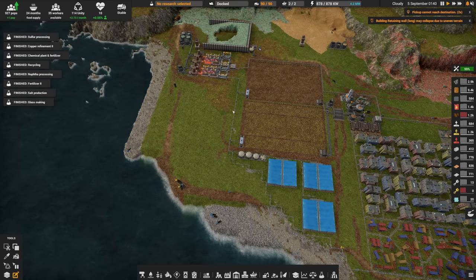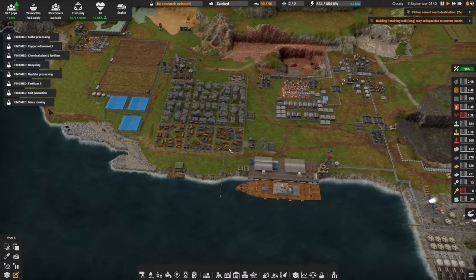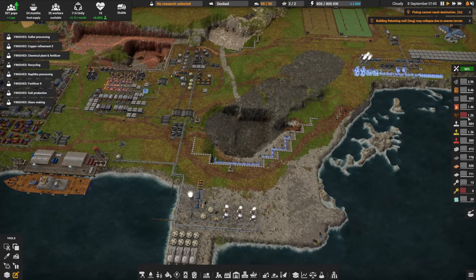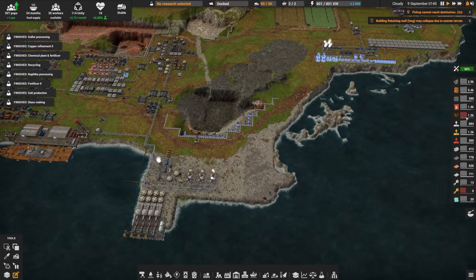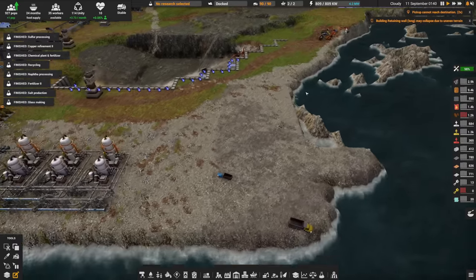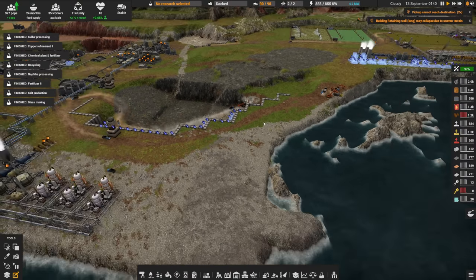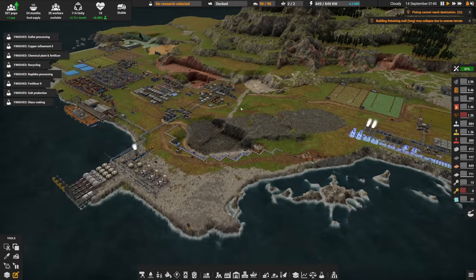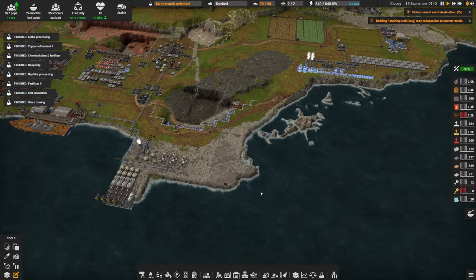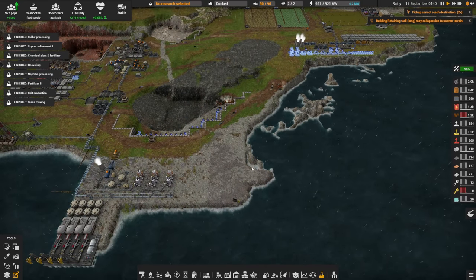The problem is some of the belted copper smelters are in the way — we'll probably see about that in the future. We're also going down in food, so we'll need to address that in the not-too-distant future. As soon as this crew has finished, I need to set them to work on harder tasks like mining through rocks so we have solid material to build out some wharfs.